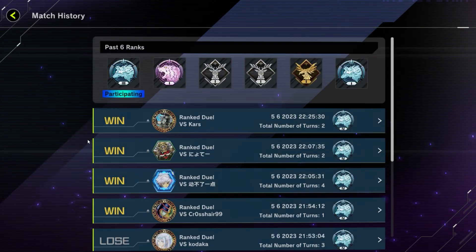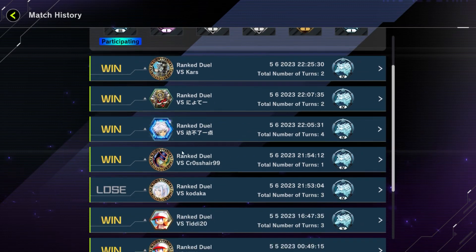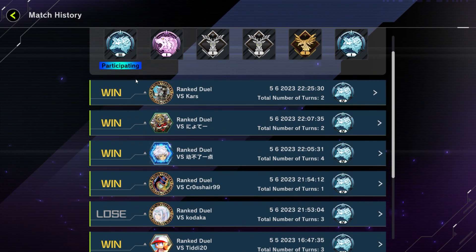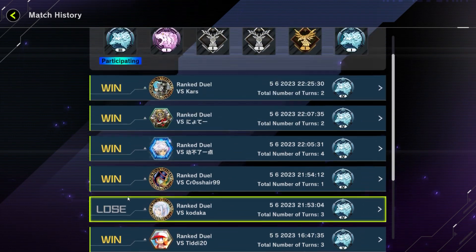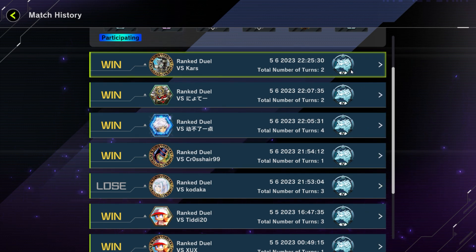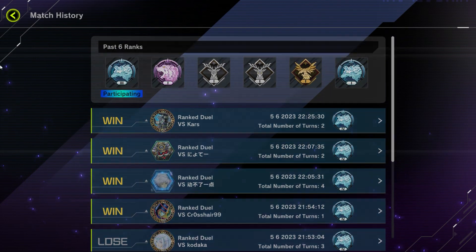At the end of the video, I'll also be going over the deck profiles of my opponents and covering my loss to a certain extent. The timestamps will show where the matches start. I'll be going over the four wins. Nine matches played, only one loss, eight wins. Out of all five matches in Platinum 4, we only won one coin toss and lost the other four.